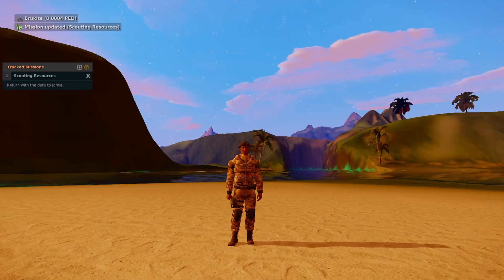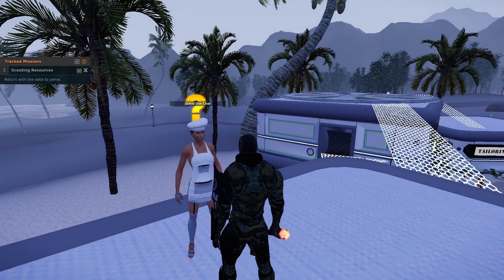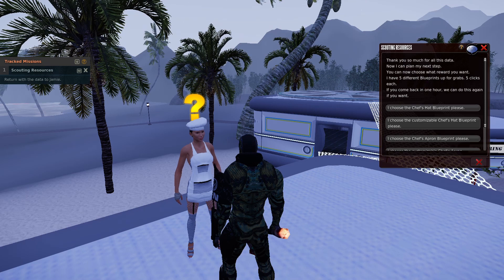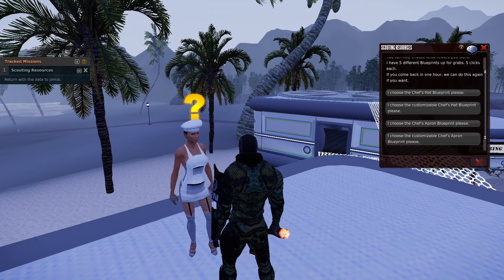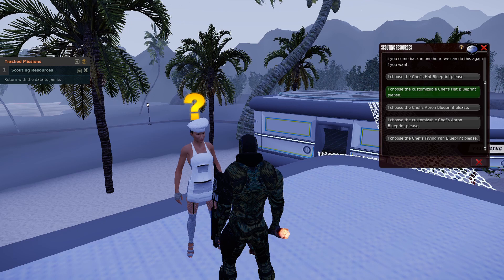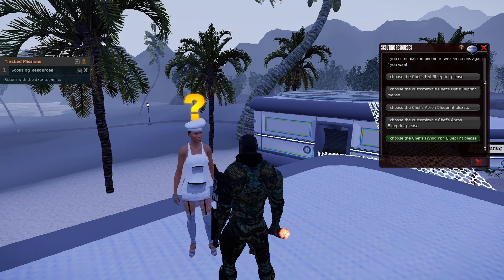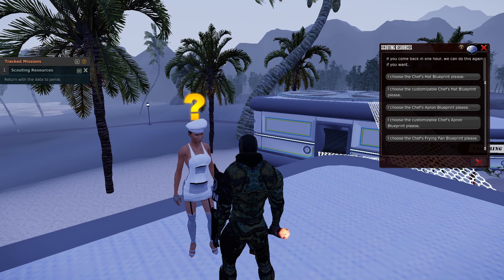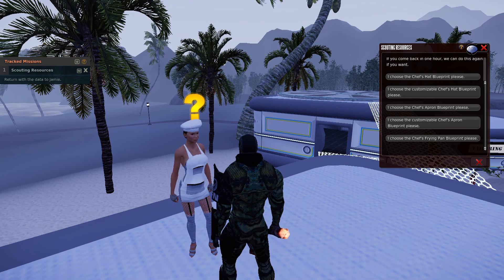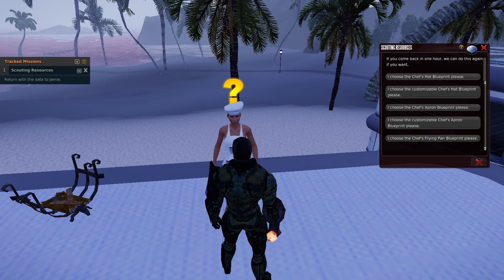Once you've collected all your resources, it's time to return to Jamie and choose a reward. There are five blueprints total. What's interesting about these blueprints is whether they are customizable or not. Do you want the plain white ones, which are the two uncustomizable versions? And then you have the frying pan. Right now they have high value — they had much higher value when I recorded this months ago — but they will still retain quite a bit of value. Check the auction house to see which ones are more valuable.